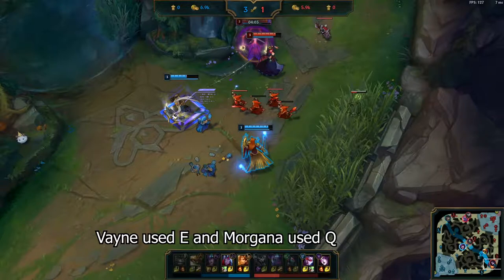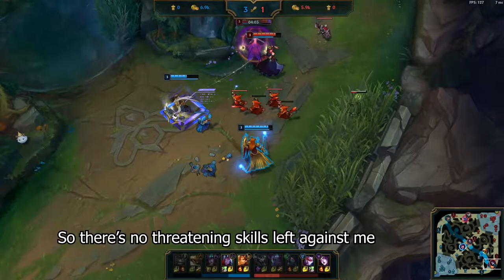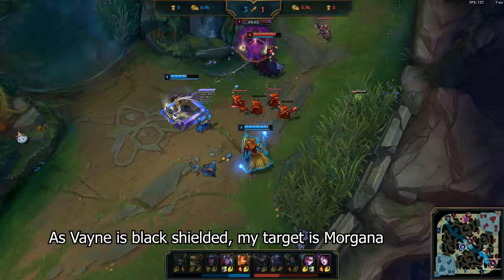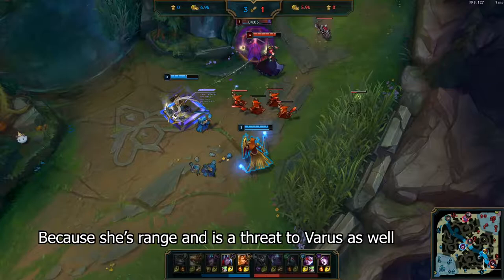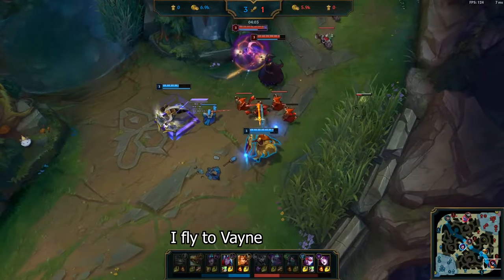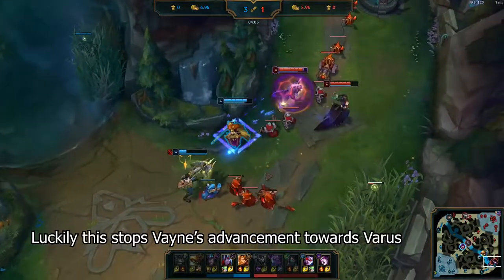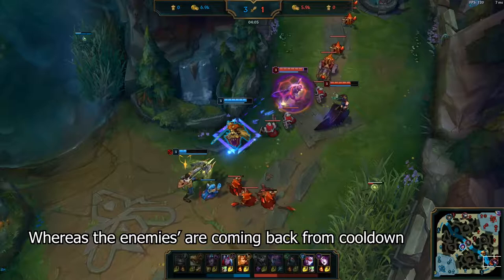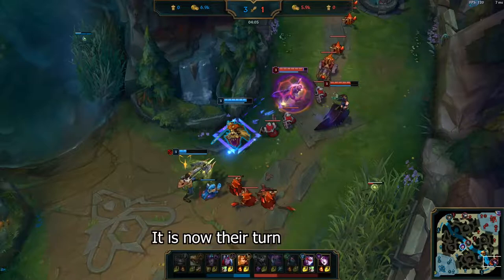Vayne used her E and Morgana used her Q, so there are no threatening skills left against me. I must try to divert the enemy's attention to save Varus. As Vayne is black shielded, my target is Morgana because she is ranged and threatening to Varus as well. But as Leona's E flies to the last enemy hit, I fly to Vayne. Luckily this stops Vayne's advancement towards Varus. But with Varus health so low and my skills on cooldown, whereas the enemies are coming back from cooldown, it is now their turn, so I must run for my life.